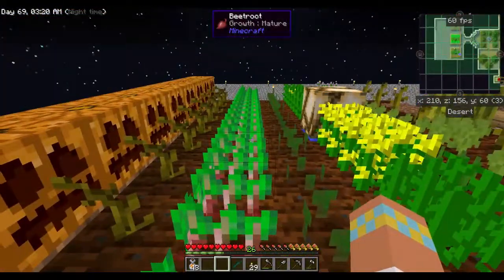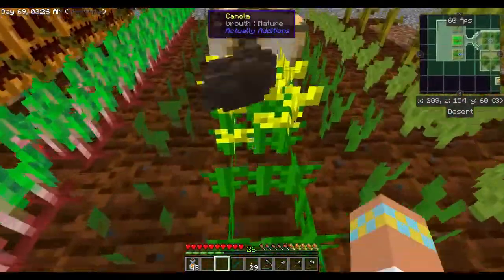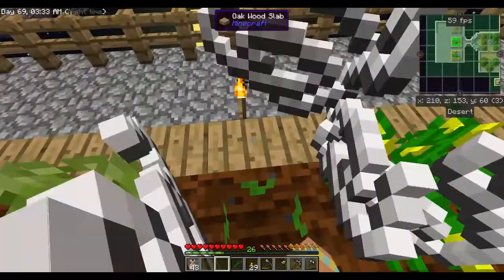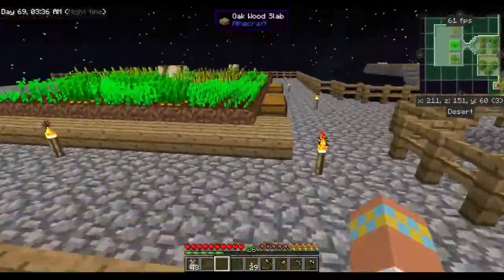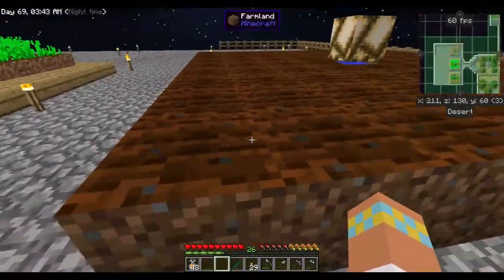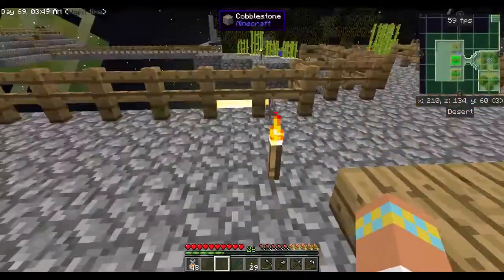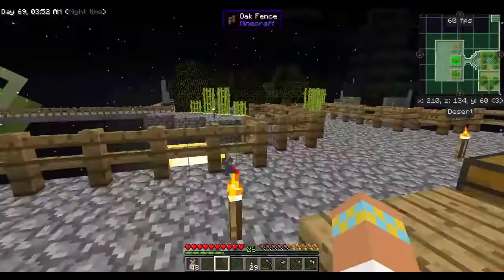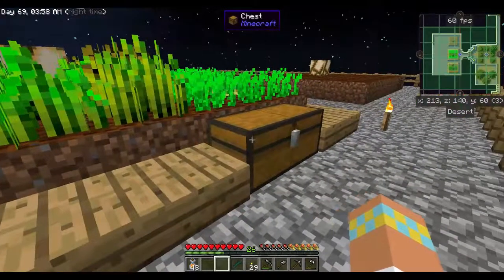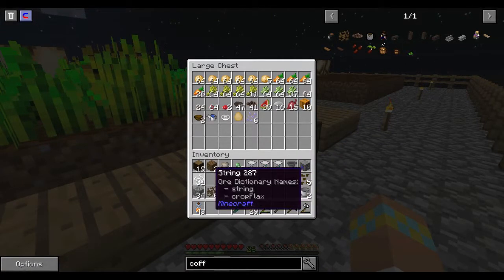And of course there's beets, and I got pumpkins and melons. I was able to have enough room to plant all the seeds in this area, so I was happy with that. We still have another completely blank area over here with no seeds to fill up, and I was wanting to use some of the mystical agriculture stuff to fill that up — but there's a problem: I need other things. We're going to do that today.